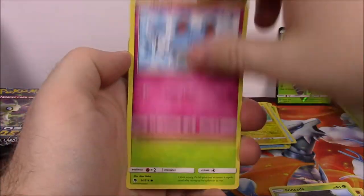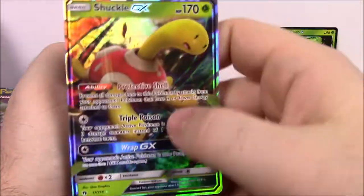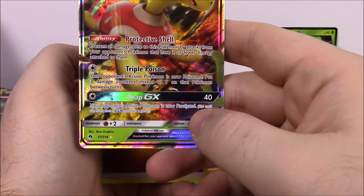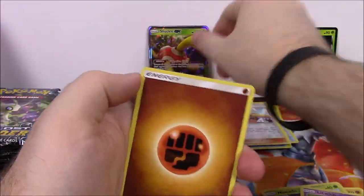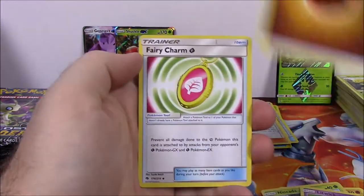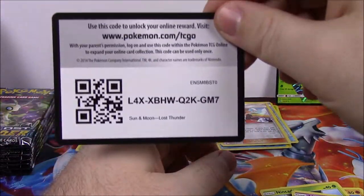Next we've got a Phantump, Nincada, Marill, Wimpod, Litwick, Sightseer Reverse Holo Trainer, and a Shuckle GX - 170 HP, Protective Shell Ability, Triple Poison, and Wrath GX. When I saw this I was like, this has got to be like a joke card having a Shuckle as the GX, but I guess it's pretty fun and cool. Fire Energy, Fairy Charm Trainer, Ninjask, Magearna, and the code.